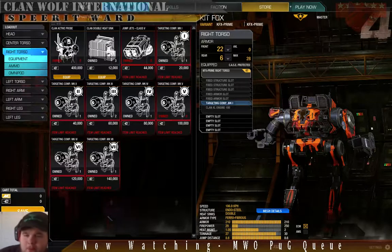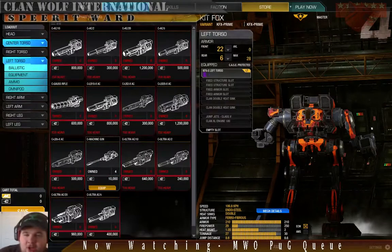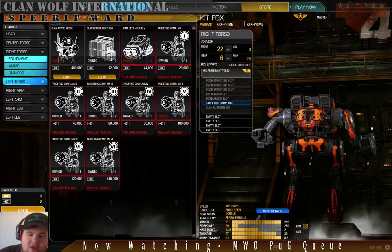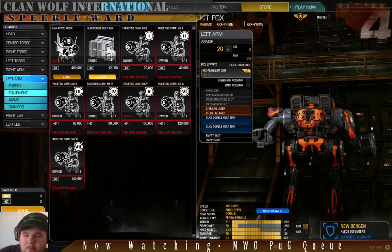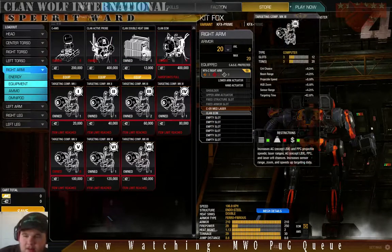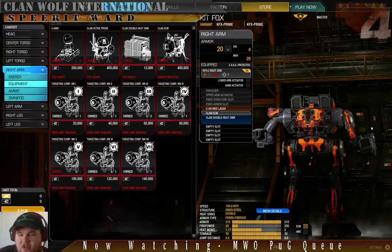We've got the Mark I Targeting Computer slotted into the right torso. That leaves us with three tons — we obviously don't need any ammo, so we're just going to slap in heat sinks. I like to put a few in the arm, because if I lose that arm most of my heat dissipation goes out the window anyway since I lost my lasers. I'll put an extra one in to help pad that ECM side. That finishes off our Kitfox.